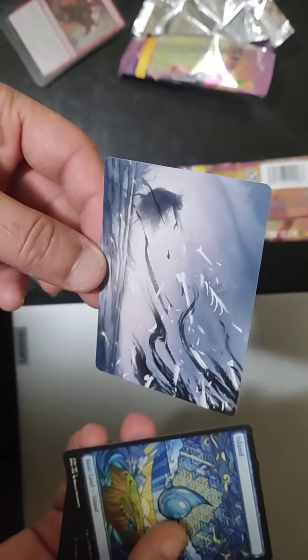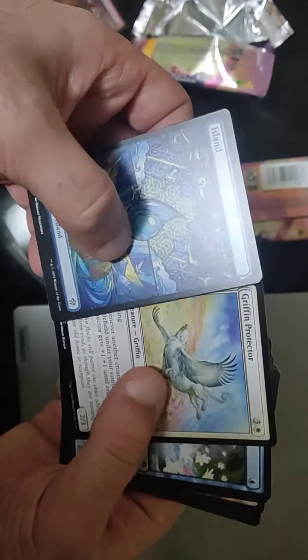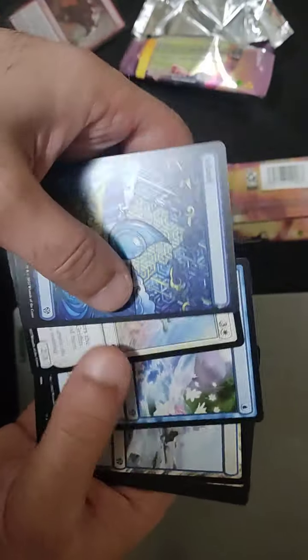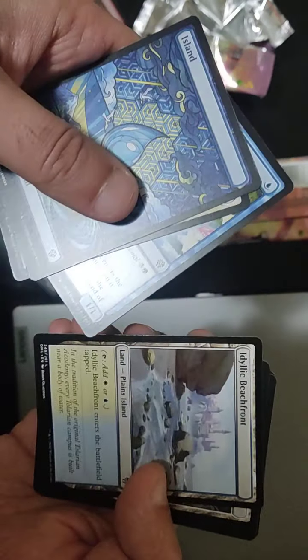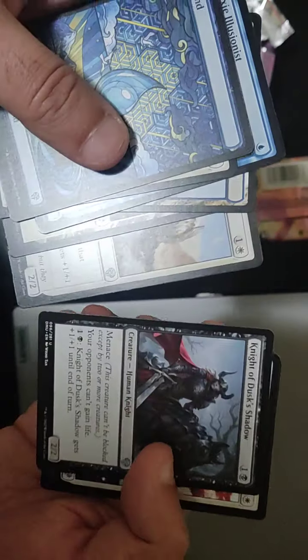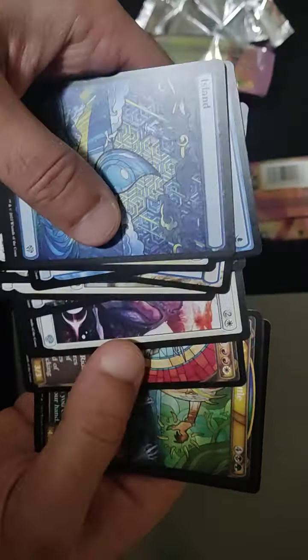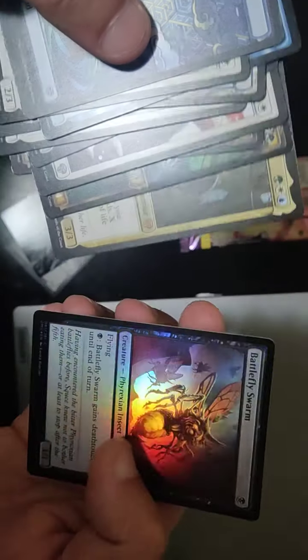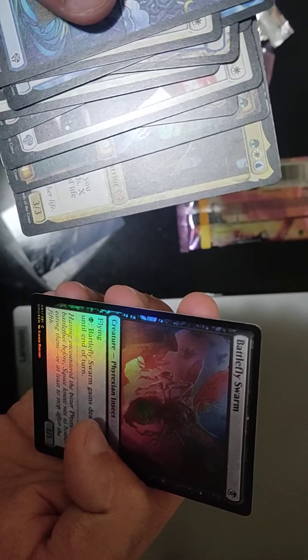I didn't even know that they had these in these packs. That's a nice one — Griffin Protection, Griffin Protector. Okay, that's not bad. Oh nice, Battlefly Swarm.